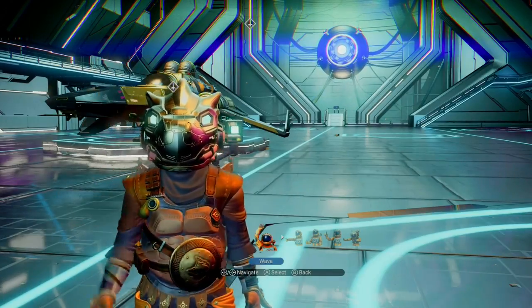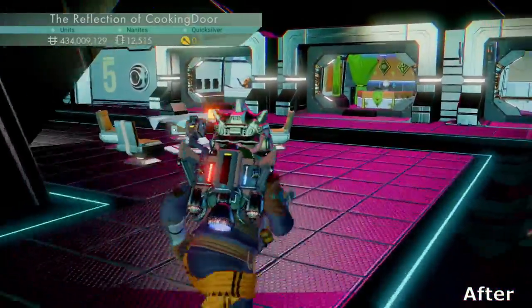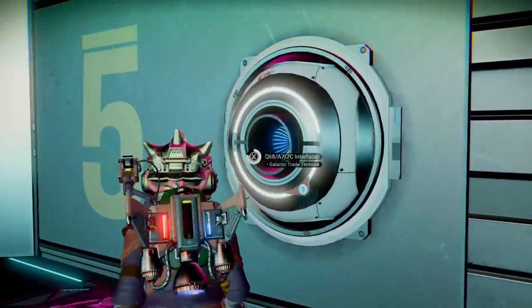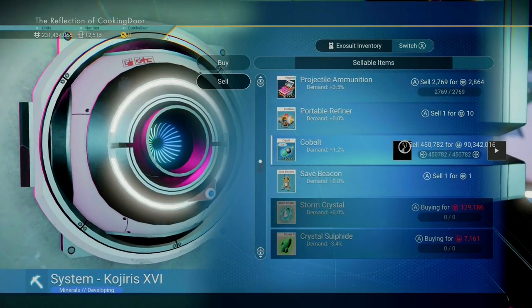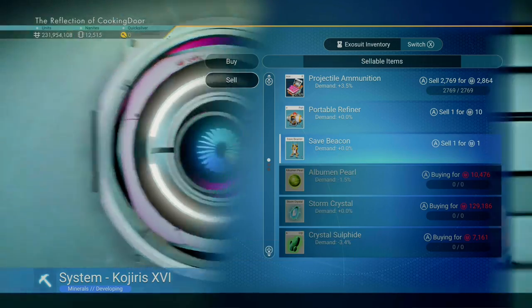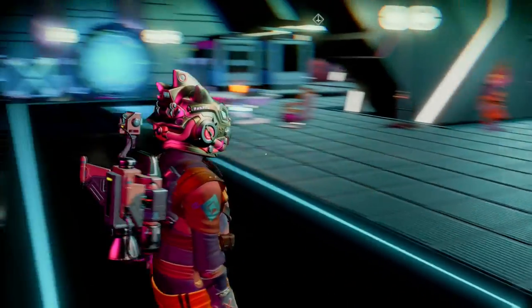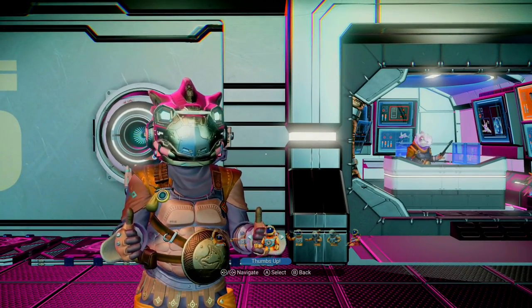What's cooking everybody, it's Dor and in this video we will be earning millions of units by crashing the market in No Man's Sky. This guide is a very suitable way of earning a quick buck in the early game. I will be showing you how to get a ton of cobalt cheap and easily and how to use it to crash the market in normal mode. Without any further ado, let's get straight into it.